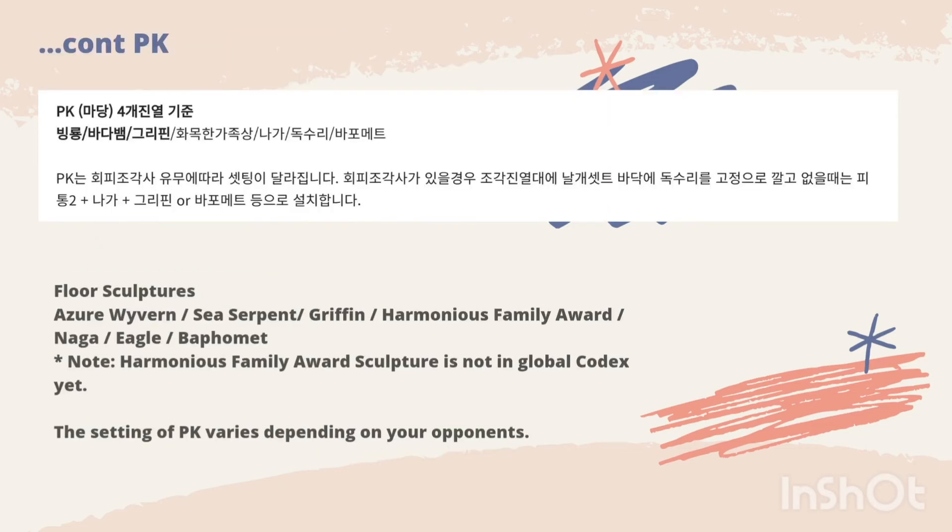For the PK floor sculpture set, we have Azo Byron, C-Servian Griffin, Harmonious Family Award, Naga, Eagle, and Buffumet. Please note that the Harmonious Family Award sculpture is not in the global codex yet. The PK setting varies depending on your opponent, so you might need to change it from time to time depending on what kind of build you would like to have in PK.